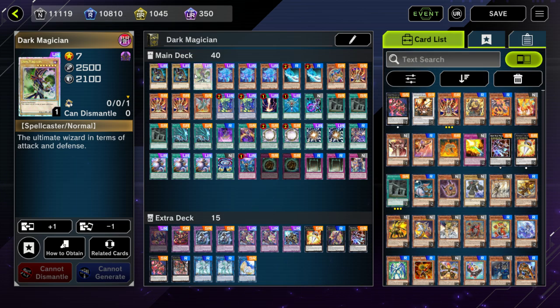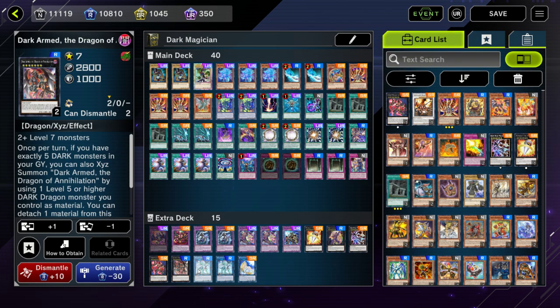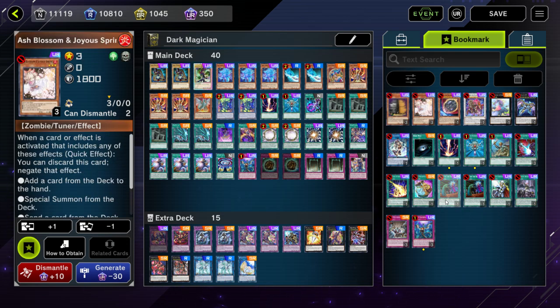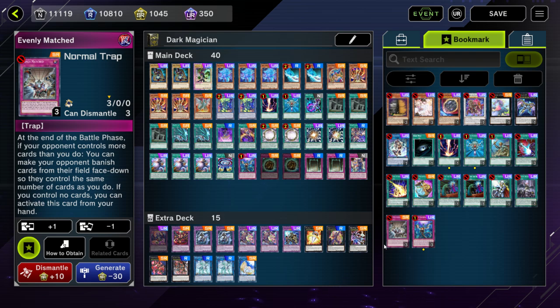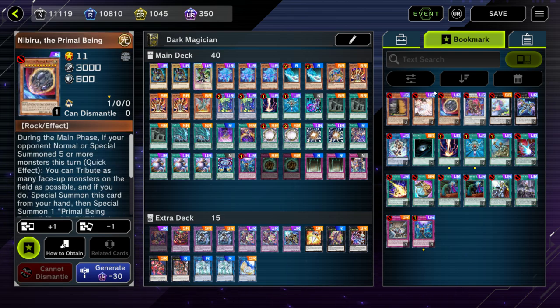I'm opting to play three Dark Magicians — in competitive formats you want to play two, but in this event you want to play three. This event is severely limited in terms of the cards you can play. You can't even play basic hand traps, power negates like Called by the Grave, Evenly Matched, board breakers, things like that. Broken cards like Baronne and Nibiru are all banned for this event.